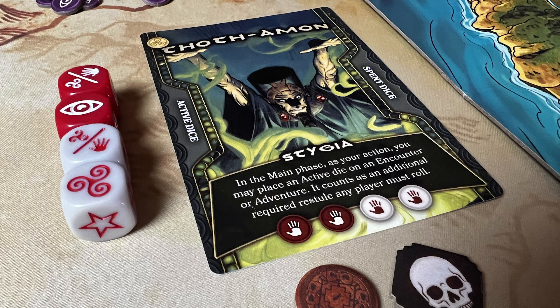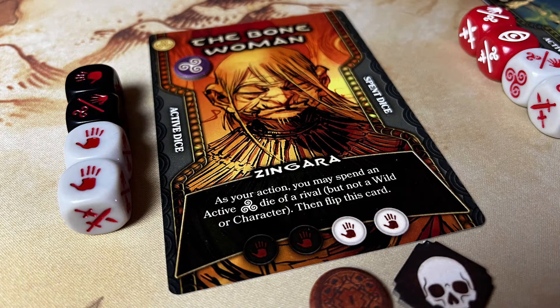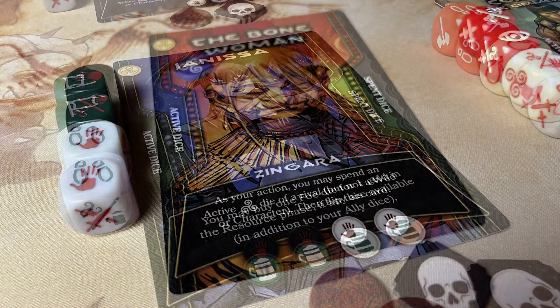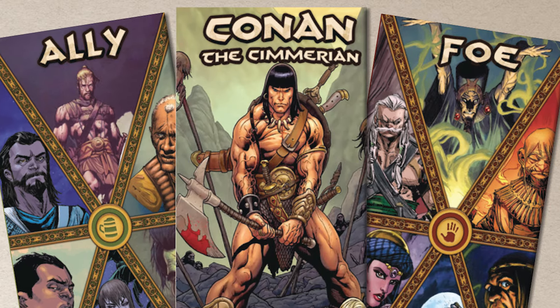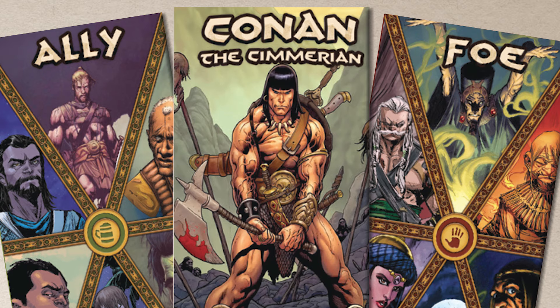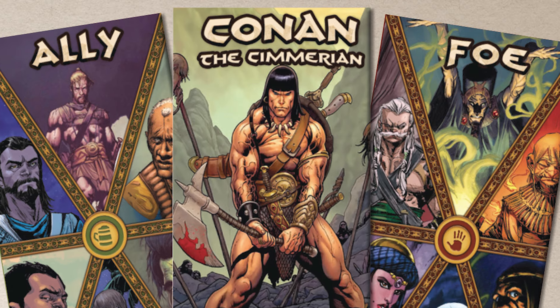The foes use black and red dice as their primary, but you can never have two foes that use black, so it forces you to mix and match different foes. Allies in the game use green dice. They all tap into very different types of dice, and the game gives you handy guides for the foes, Conan, and allies to help guide you to your best path for victory, especially when you're learning the game.